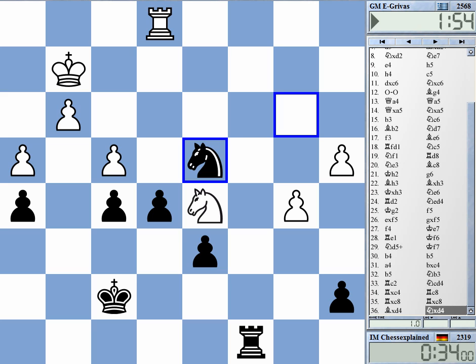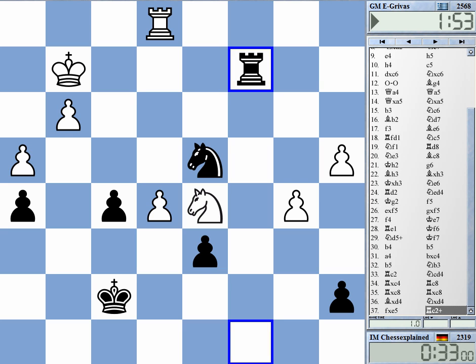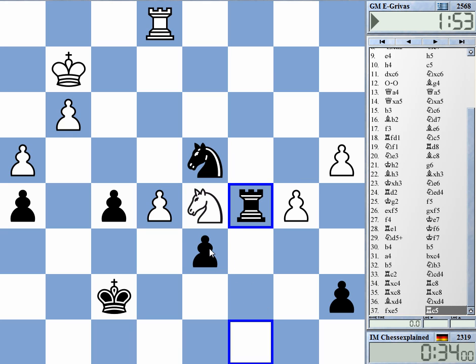I thought maybe I even have something there — the computer gives it as equal. Not really a surprise, but because of rook c5, which is quite difficult for a human with 40 or 30 seconds left. That's a strong intermediate move of course.